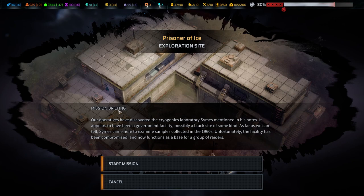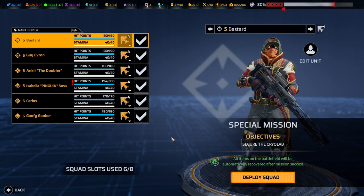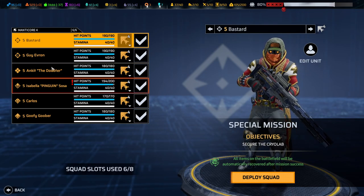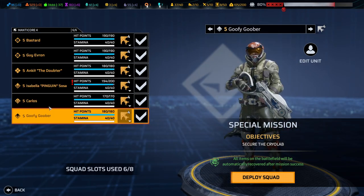It is time for Prisoner of Eyes, where our operator has discovered a cryogenic laboratory Symes mentioned in his notes. It appears to have been a governmental facility, possibly a black site of some kind. Symes came here to examine samples and collect them in the 1960s. Unfortunately the facility has been compromised and now operates as a base of raiders — that sounds like something our D team can actually take on.